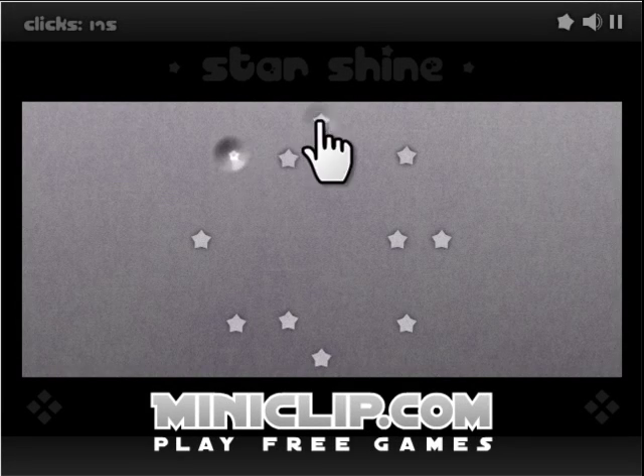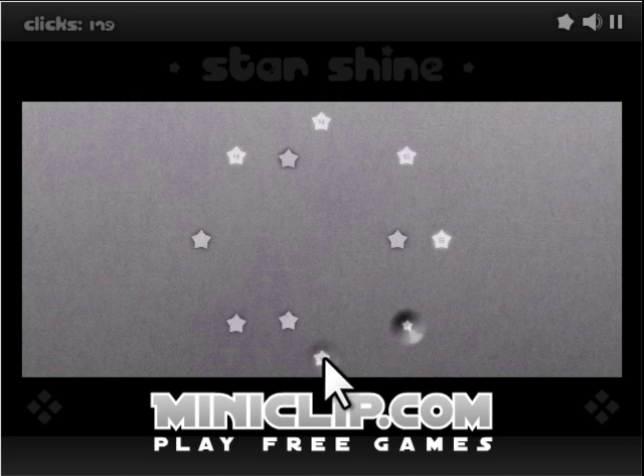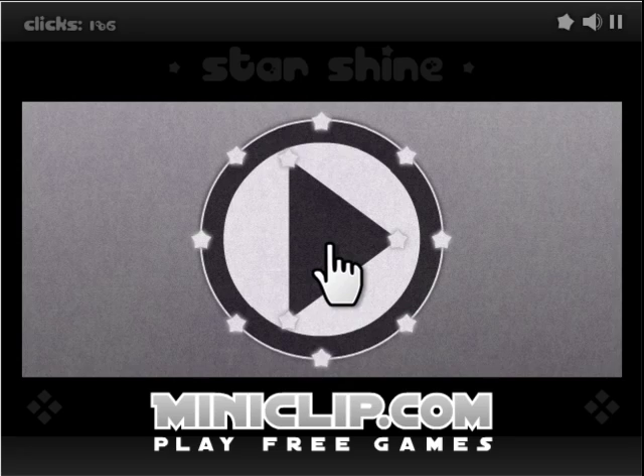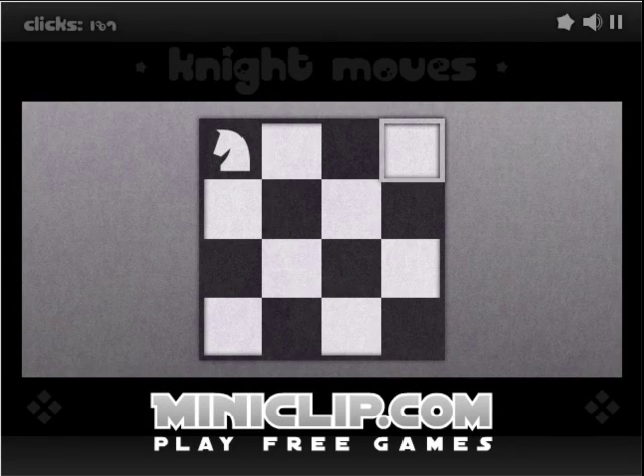Click the outer stars first because they have six seconds, and you just have to light up all the stars. When you do, it will make a play button — click it.